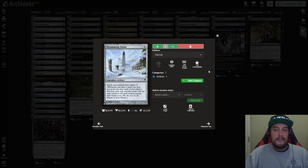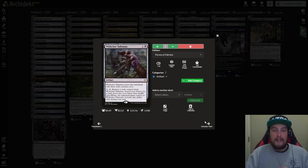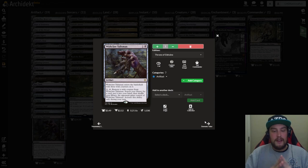If you get 13 rats off this with Crashing Drawbridge and Marrow-Gnawer in the field, that's just a ton of damage that will possibly win you the game. And lastly we have Wishclaw Talisman — one and a black artifact. It enters with three wish counters. Activated ability: one and tap, remove a wish counter — search your library for a card, put it into your hand, shuffle, and an opponent gains control of Wishclaw Talisman. Activate only during your turn.